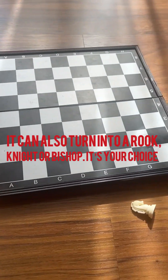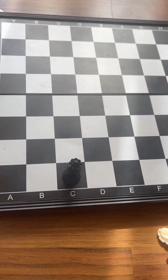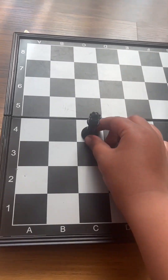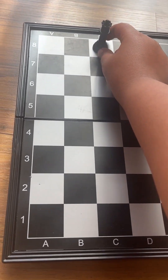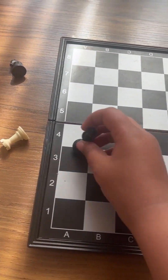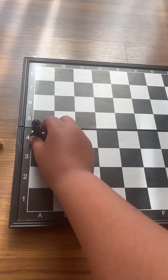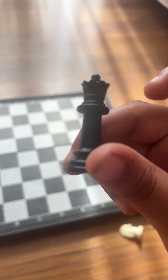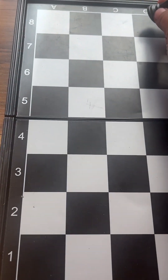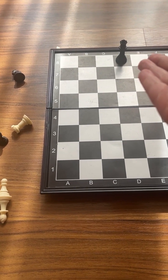When your pawn reaches the last square of the board, it promotes and turns into one of the most powerful pieces: the queen. The queen can move infinite spaces forward and backward, infinite spaces diagonally, and infinite spaces horizontally. So it's really strong. Once you put your pawn on that last square, it promotes to a queen.